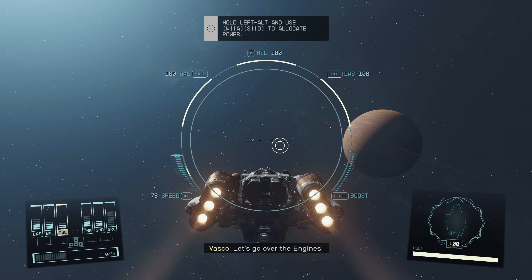I can step you through the entire process, or if you're already an experienced pilot, just power up all the systems and we'll be on our way. Alt left, and use W A S D to switch between systems and allocate power. You can skip to the ship tutorial by powering up all systems including the grav drive. Each system on the ship requires power — allocating power is under your direct control. Let's go over the engines — engines control our shield. Try increasing and decreasing our relative velocity. I think we completed the tutorial.